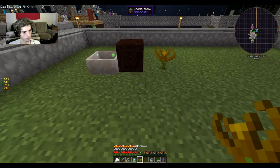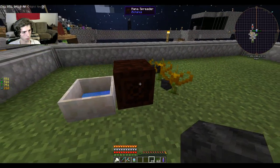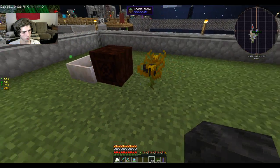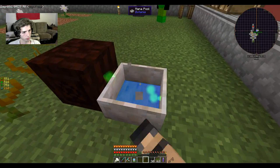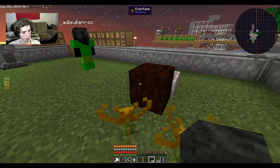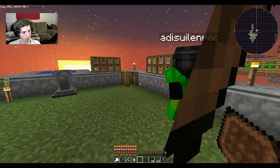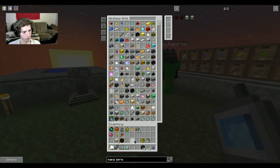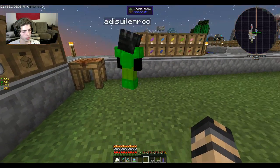We're getting mana now. Is there any way to see how much mana is in there? The Mana Spreader was crafted with a petal and seven wood — right here in my portable crafting grid, a crafting table on a stick, since we can't get a wireless crafting thing for our system.